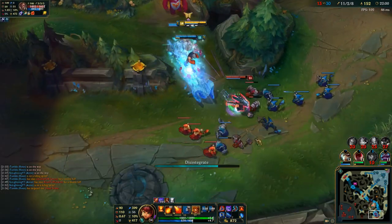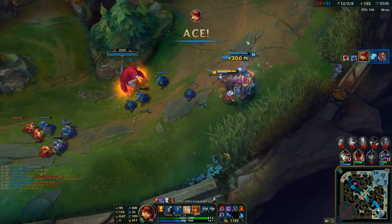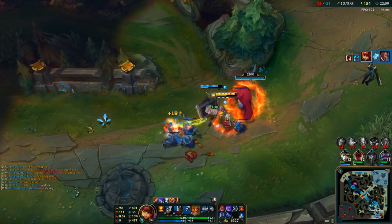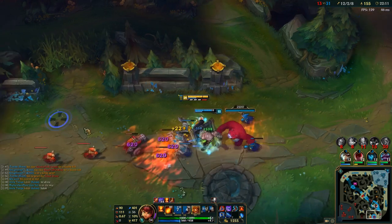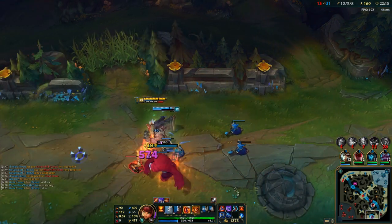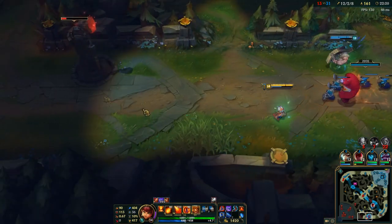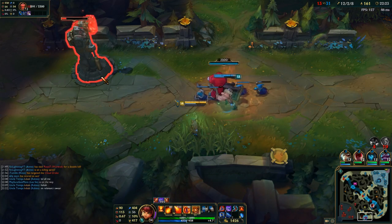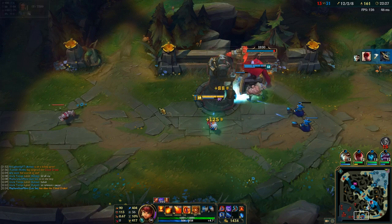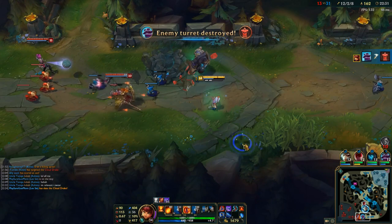We're chasing Lucian. We can catch him because I run faster than him. Nice — I get the kill steal on him, and we ace them. Now we're just pushing bot. Best thing we can do is just push into the tower. Riven and Lee can get the Dragon really easily, so I use my Tibbers to help push the lane and chunk into the tower. We get the tower. So we get an ace, we get the Dragon, and we get a tower. That's a huge amount of gold.